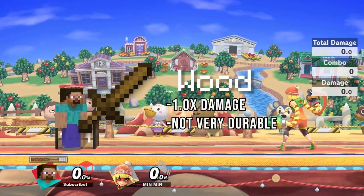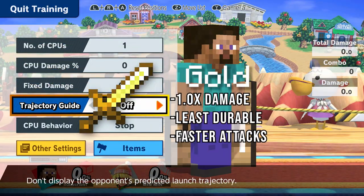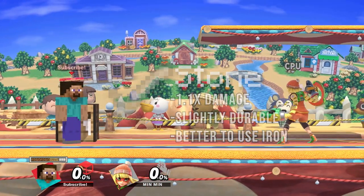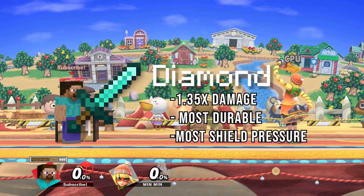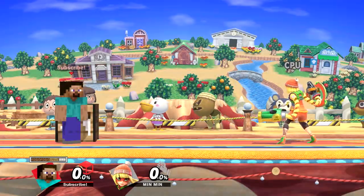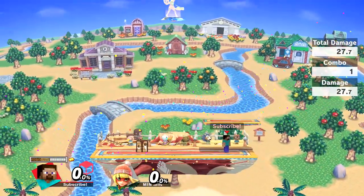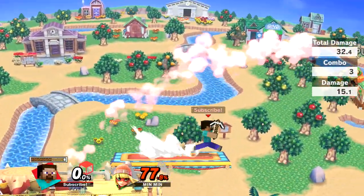Wood has a 1.0 damage multiplier, as it is the base weapon class. Gold does the same amount of damage but has faster swings; however, it is also the least durable. Stone does 1.1 times damage, iron does 1.2 times damage, and diamond does 1.35 times damage with the highest durability and damage. Optimally, your goal will be to reach diamond as it deals the most damage and has the most kill power. Iron will be the next best, since it's easier to obtain and has no drawbacks.